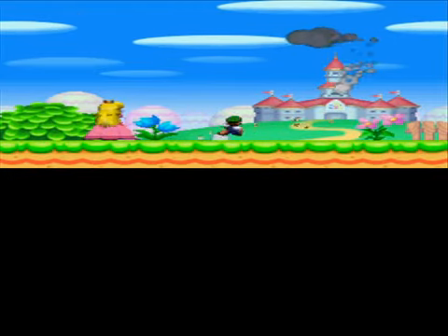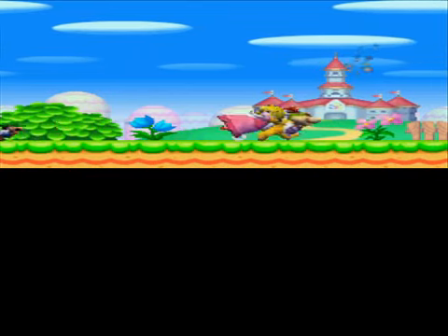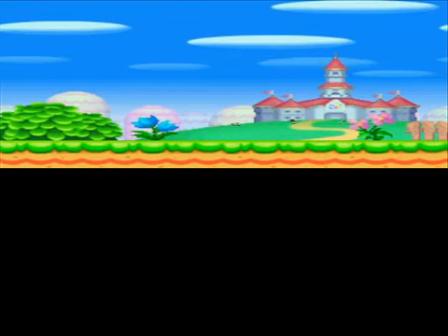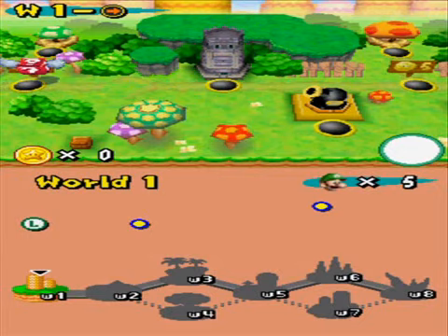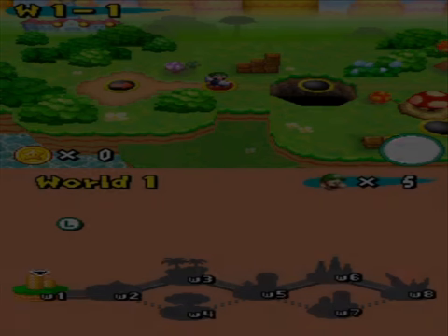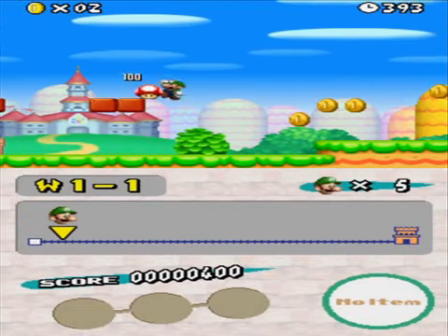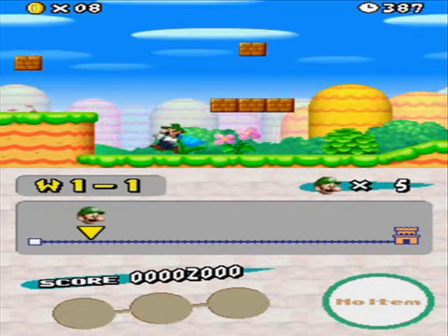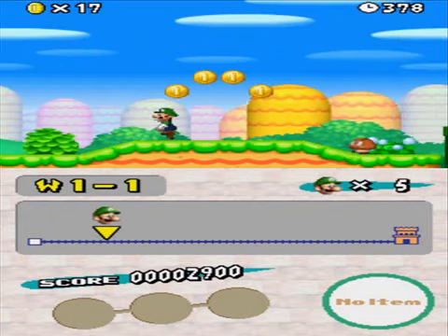I'm trying to figure out the correct setting to use to record while playing with the emulator. Right now I'm running it at 20 frames per second, which doesn't seem to lag too much, but at 30 frames per second it lags pretty hard, especially on the map screen. I don't want to use uncompressed because it takes too long to render, so I'd rather just try 20 frames a second and go from there.